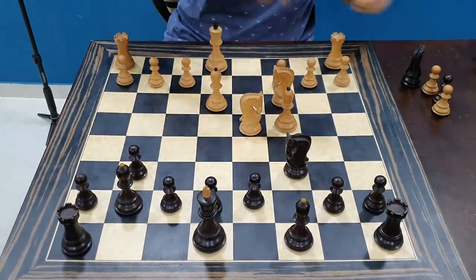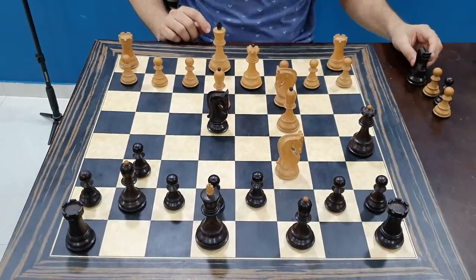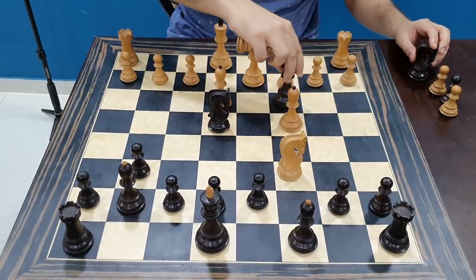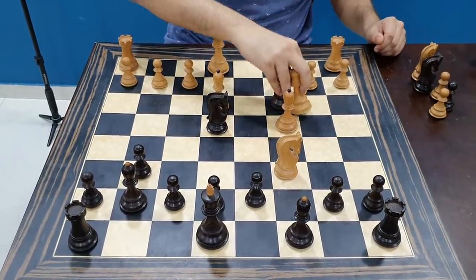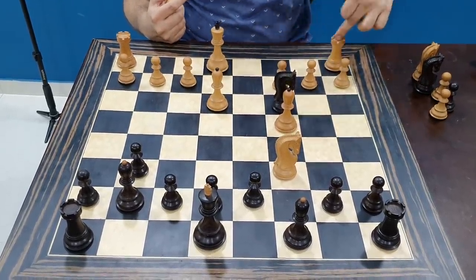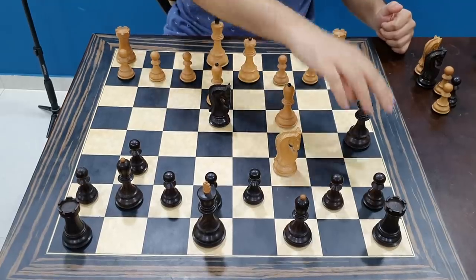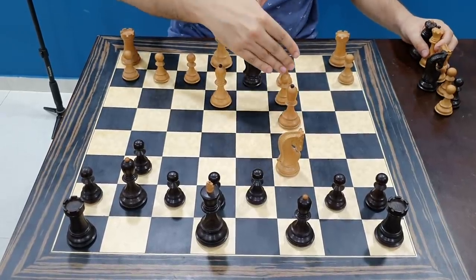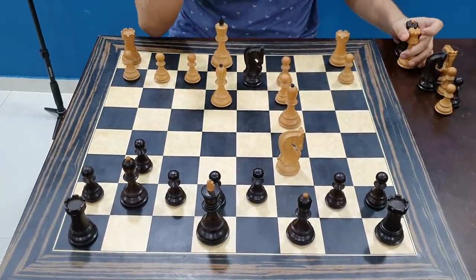Black is in big trouble here. What move should black play after knight takes c6? This is where a beautiful move comes into being: queen takes c3. This is the trap you should know, because once you know it, it's completely winning. If white takes with the queen, knight takes c3 and the pawn cannot take because of bishop c3 check — you take the rook and then the knight. Otherwise, if pawn takes, then after knight takes d2 the pieces are equal, but c6, c4, and c3 are all hanging, and black just wins a pawn.